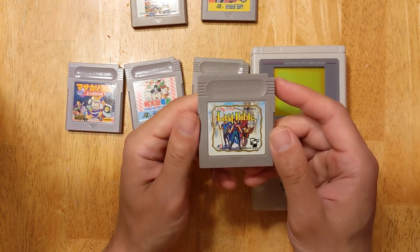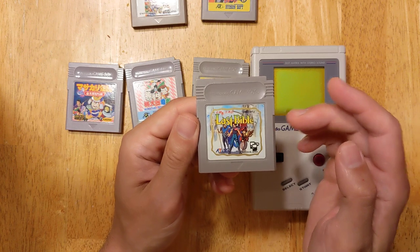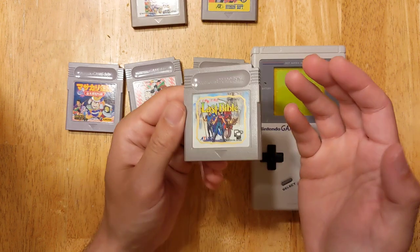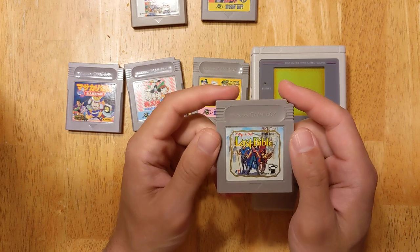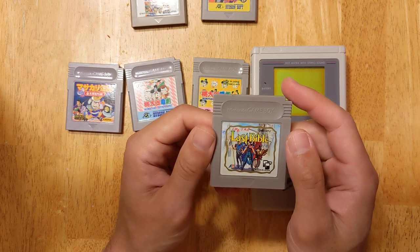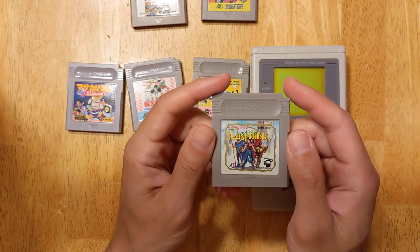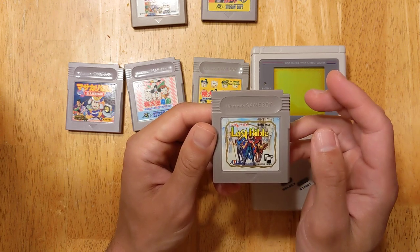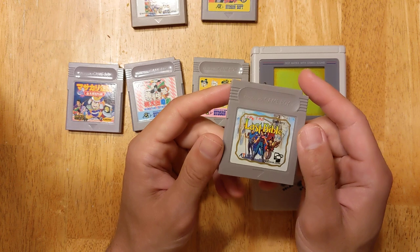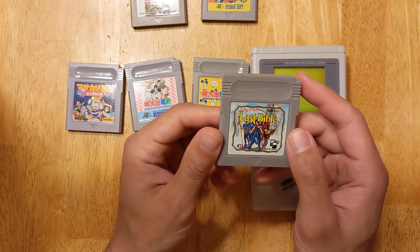I picked up Last Bible. This is an RPG. It was released in the US, but only for the Game Boy Color under the name Revelations: The Demon Slayer, and I bought it when it came out. It kind of became one of my favorite RPGs. I played through the Game Boy Color version multiple times. The gameplay is kind of garbage, I don't know — it's a guilty pleasure. It might be my number one guilty pleasure game for the Game Boy. I love the music in the game. This is the Japan-only original Game Boy version, and I decided to get it just because I love the other version so much. Kind of a piece of history for me.